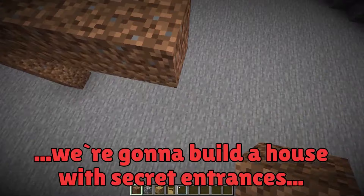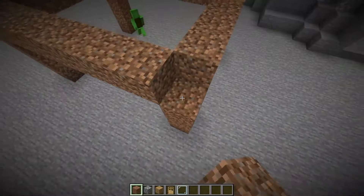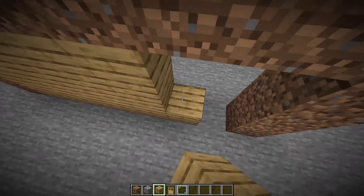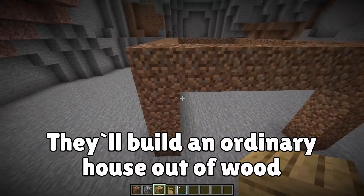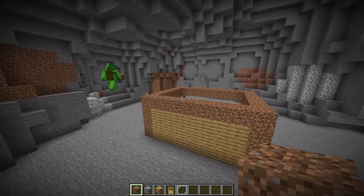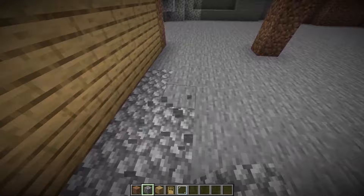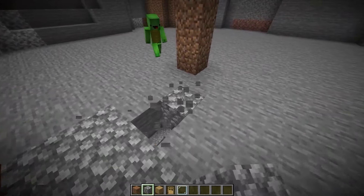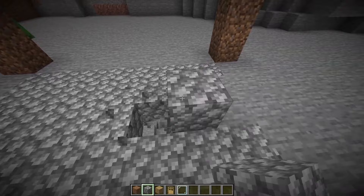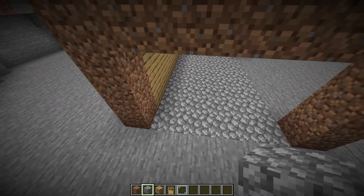Today we're going to build a house with secret entrances that no one will ever find! A house full of secret entrances should look ordinary, so let's start by building an extremely ordinary-looking house. We can use wood to make it look ordinary. I want to make this house so it doesn't look too big or stand out in any way. We'll need to make the secret entrance very cleverly so that no one can ever find it. This ordinary-looking house won't be so ordinary — instead, it'll be the ultimate secret hideout!